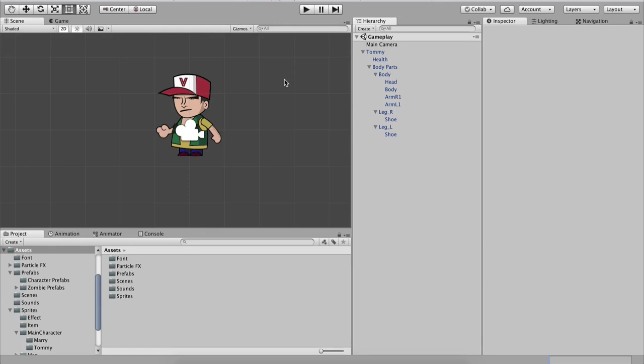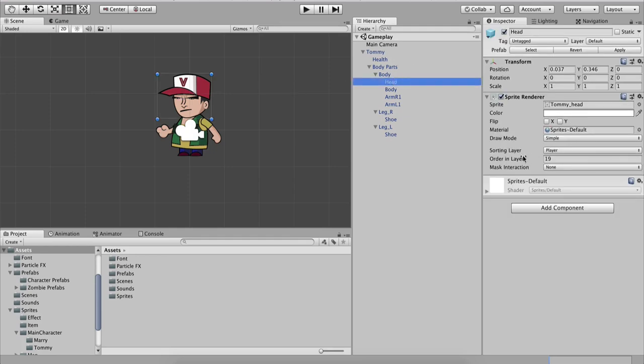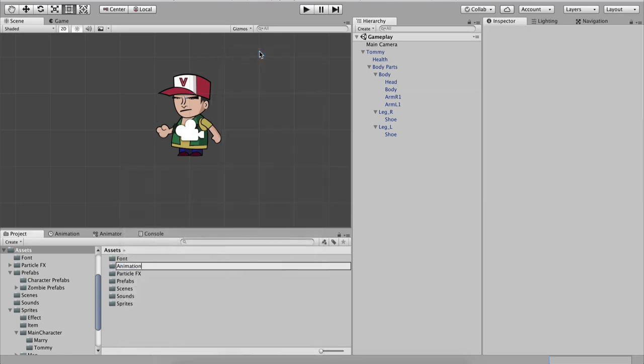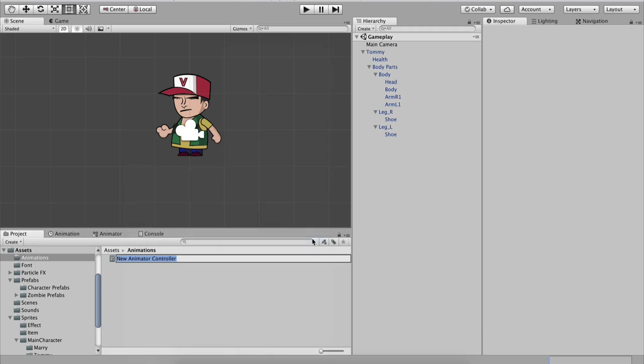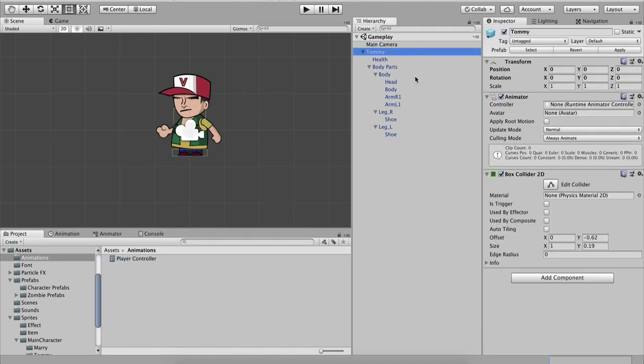What is up guys, Fahir here from AwesomeDudes.com. In the previous video we put together our Tommy character and talked about sorting layers and Order in Layer. Now we are going to animate our character. In the Assets folder I'll right-click and create a new folder called Animations. Inside it, right-click, go to Create, and create an Animator Controller — name it Player Controller — and attach it on the Tommy parent game object.